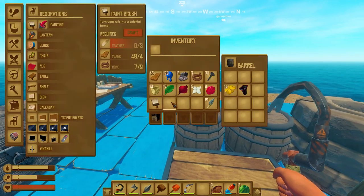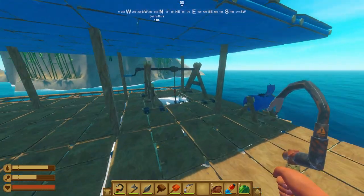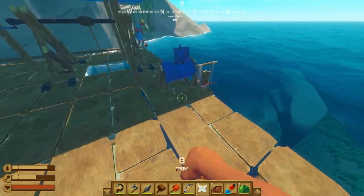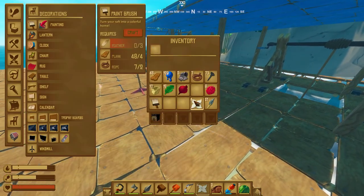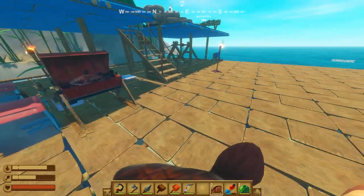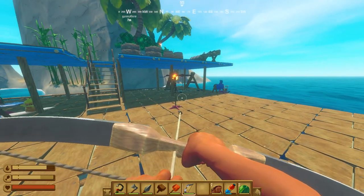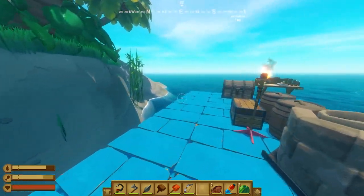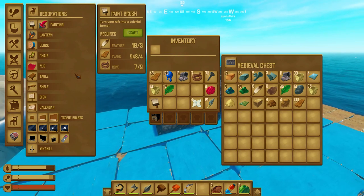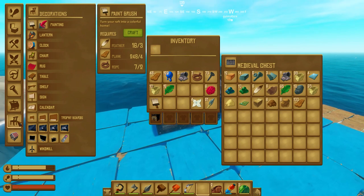We're going over resources right here. I'd like to be able to kill this shark. Do you want me to drop anchor? Release the anchor — release the hounds! Mr. Shark, where are you? The cool thing about the medieval chest is if you access it, you can make stuff utilizing that inventory without having to pull things out into your own.